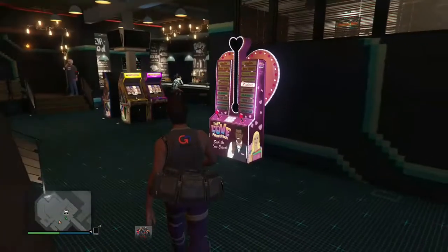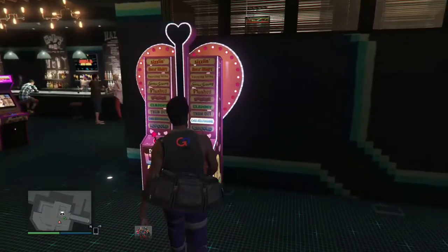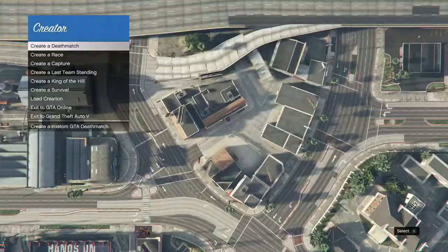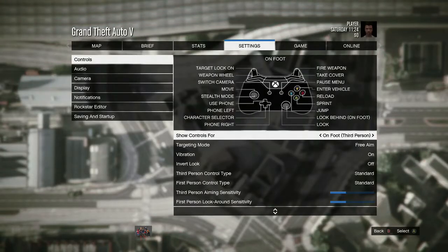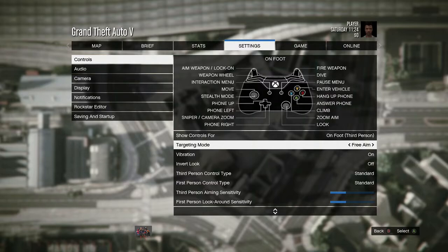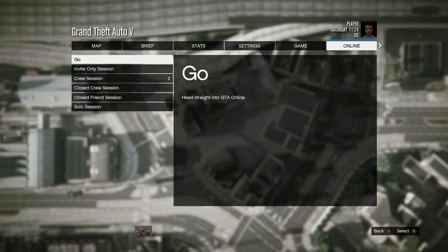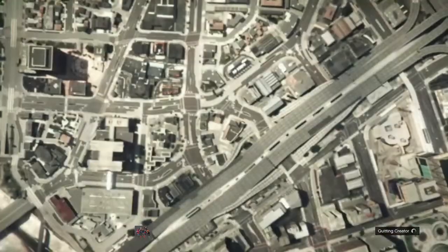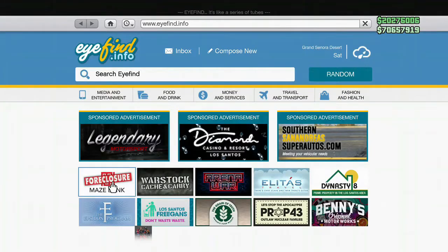First, this is the machine you need to purchase to do this glitch — the Love Professor. Make sure to purchase this machine. After that, make sure you have the right settings: go into creator mode or story mode and set your targeting mode to free aim. After that, start an invite-only session.